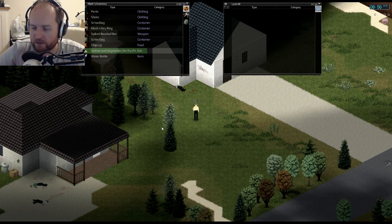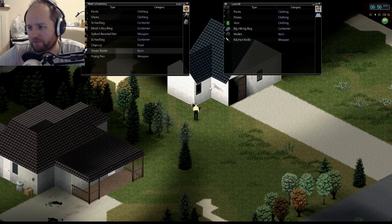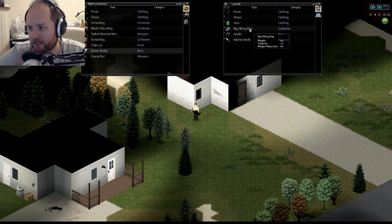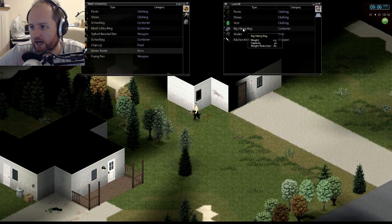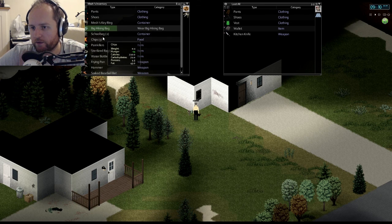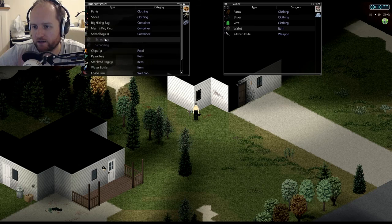Before I started this video — after episode one and before episode two, episode 1.5 if you will — I killed a zombie. There was a zombie headbutting the window and I was like I want to protect my neighbors. He dropped a big hiking bag. The school bag stores 15 kilograms capacity but the big hiking bag stores 22 and you can still put it on your back. So I'm going to grab that and equip it instead.